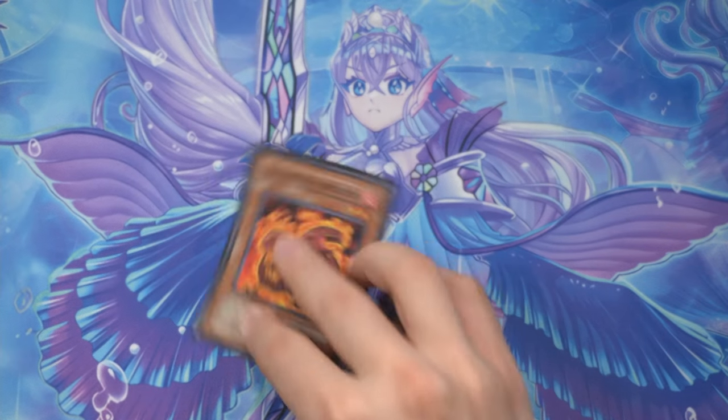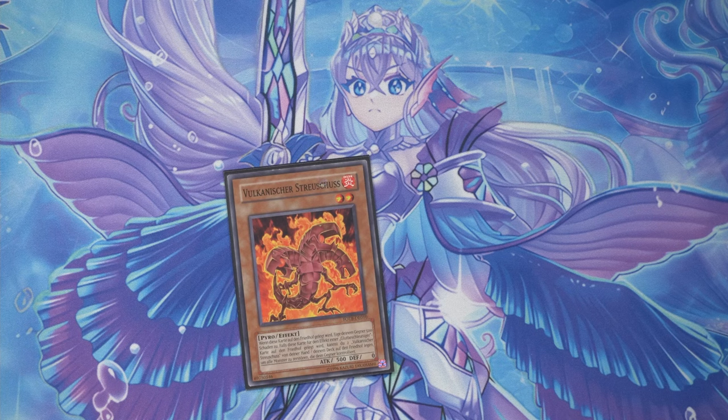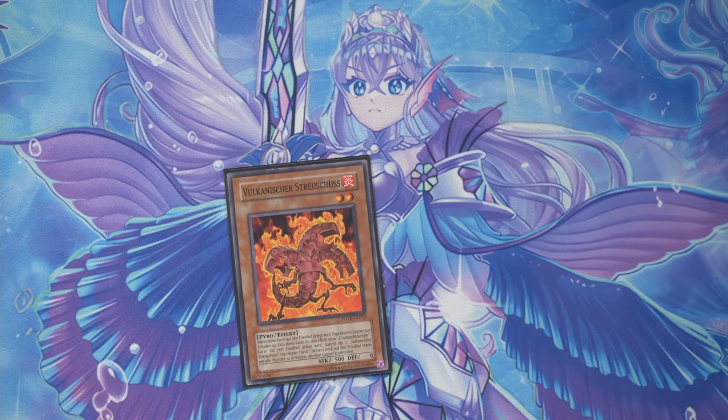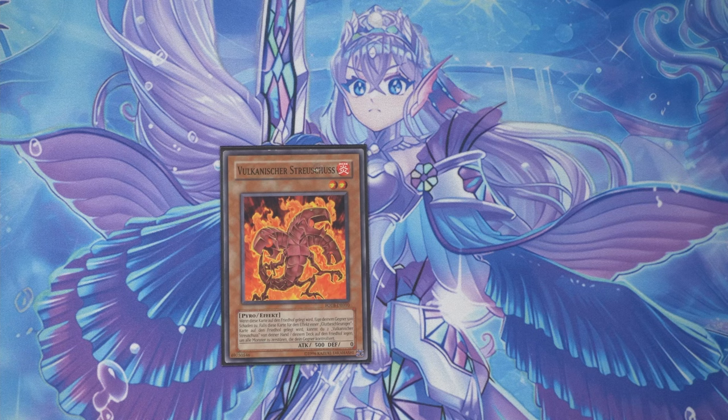Lastly, and very cringe, scattershot. One benefit of playing sprint is that we can win in time, which is pretty cringe. Against snake eye the burn from scattershot might not even matter since they can burn us for 1200, so yeah, it's not always enough.